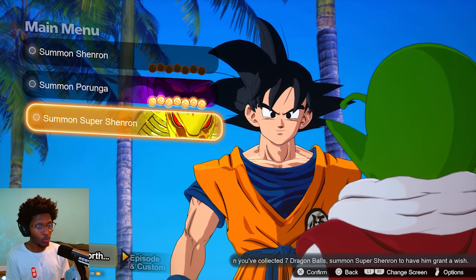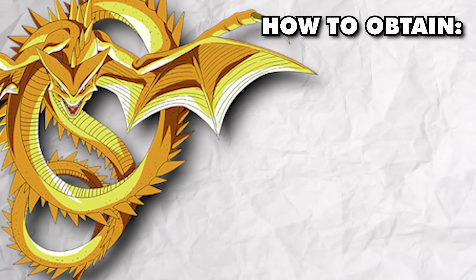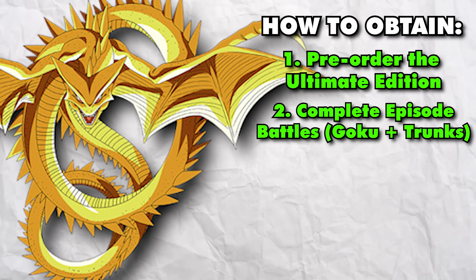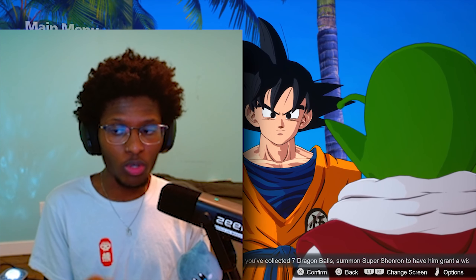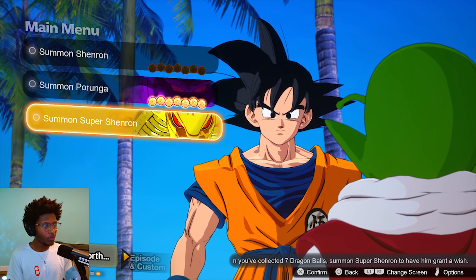Now we'll move on to Super Shenron. The only way I'm aware of that you can get Super Shenron wishes is by pre-ordering the game — the ultimate version only — and by completing Goku's and Trunks' episode battles. I'm pretty sure you can also get two sets of Super Shenron missions from completing Trunks' episode battle. So that's three summons with Super Shenron. When we go to summon him, this is what happens.